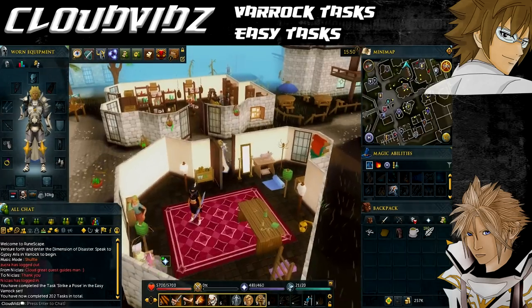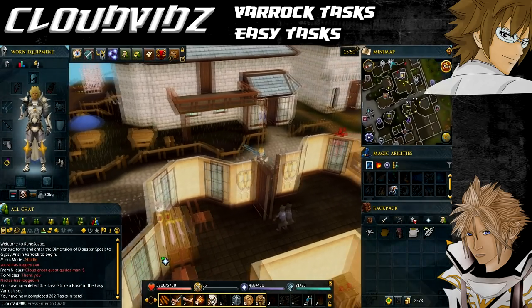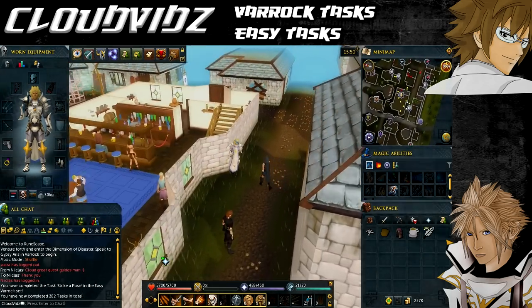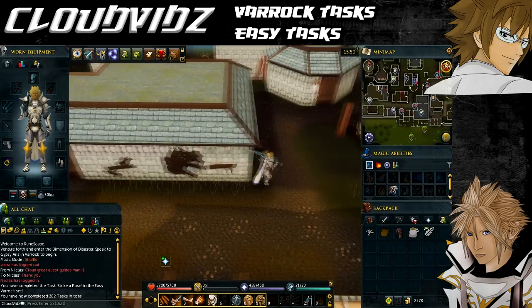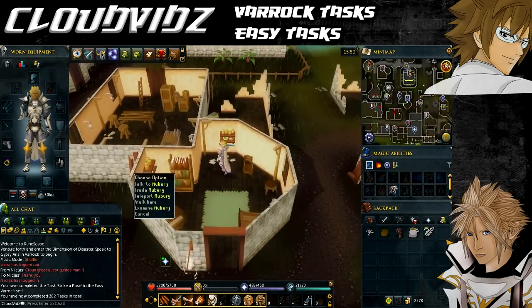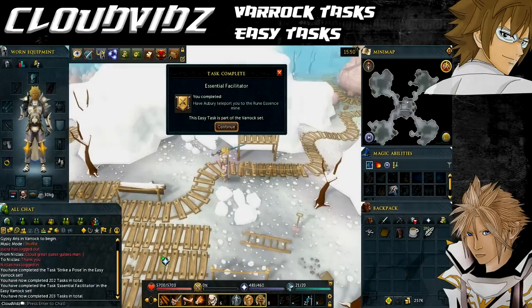The next task is Essential Facilitator, and that is to have Aubrey teleport you to the essence mine. Go to the runecrafting store, which is located in the southern part of Varrock. When you approach Aubrey, right-click him and select teleport — you'll be teleported to the essence mine and it will come up saying task complete.